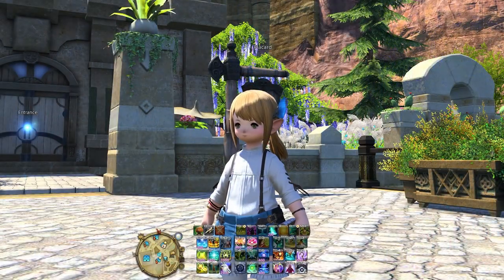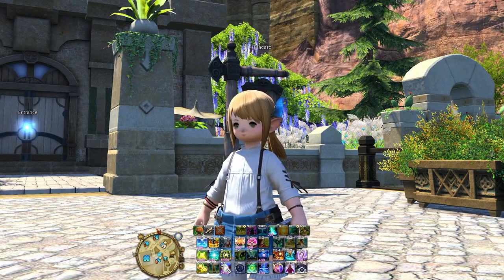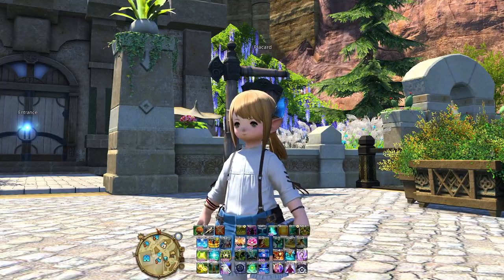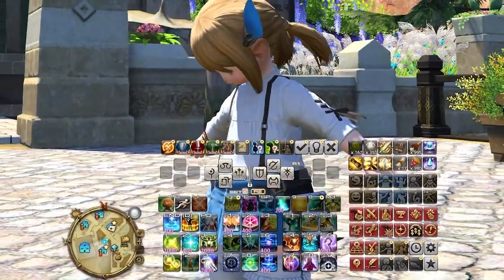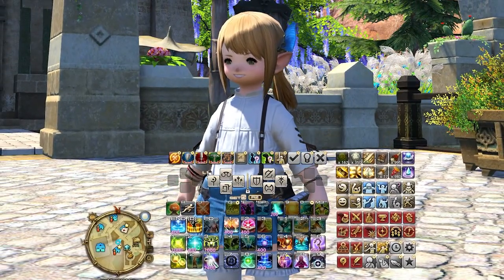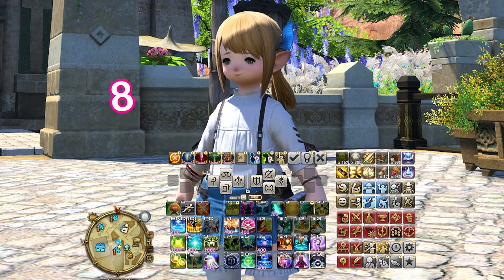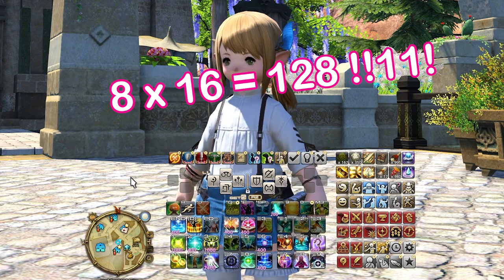But if you're a keyboard and mouse player like me, chances are you have over 120 hotbar slots just sitting about doing nothing, and it comes in the form of this. That's the cross hotbar — that thing you probably dismissed as being just for controller players. But it's 8 layouts, each with 16 buttons, giving you a total of 128 slots to work with.